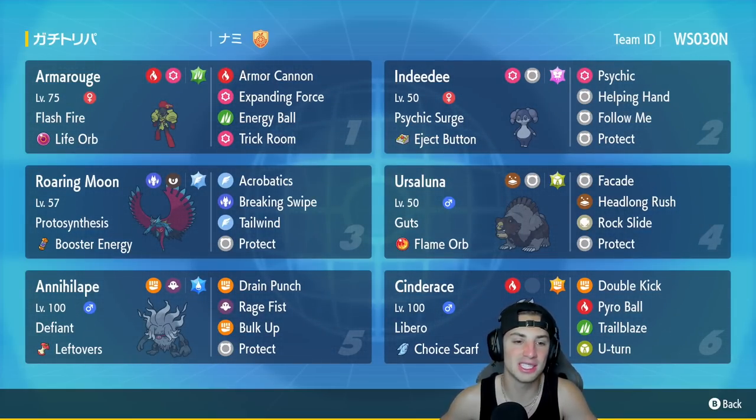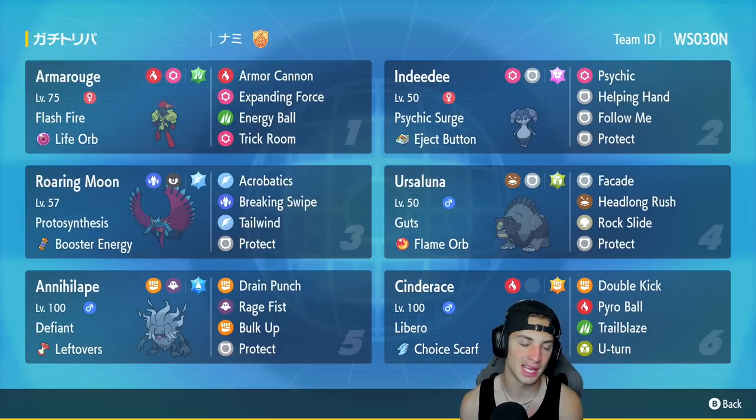Third Pokemon is Roaring Moon, and Roaring Moon is not part of the trick room side. This team really has two ways you can play it — you can go in with the speedier side with Roaring Moon and Tailwind, or you can go in with the trick room side with Armarouge and Indeedee.